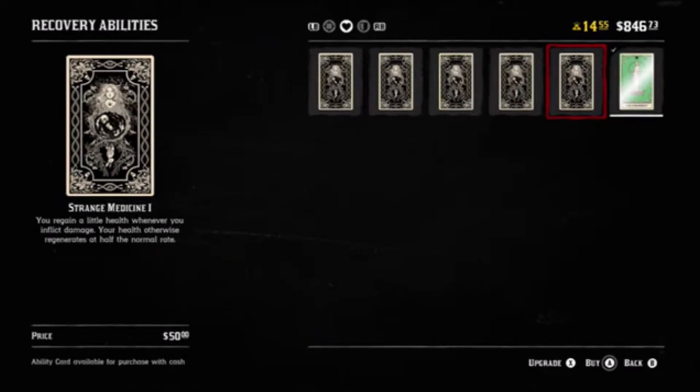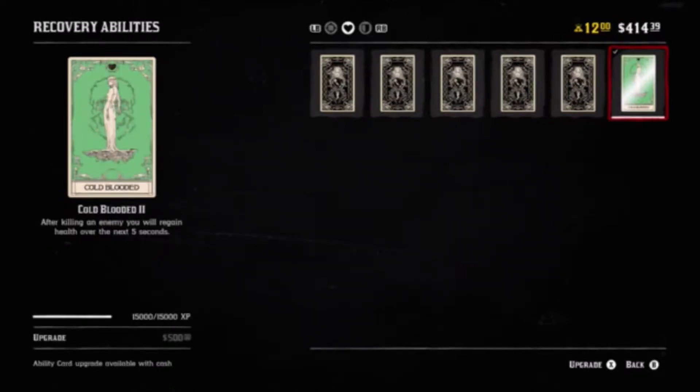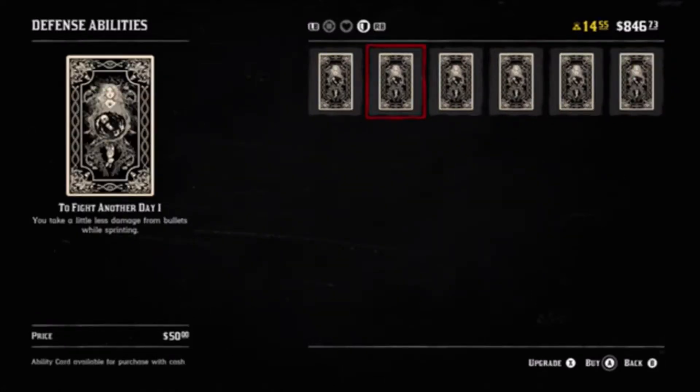You're also going to want to get either the Strange Medicine card or Cold-Blooded. Strange Medicine heals you while you deal damage, and Cold-Blooded gives you health after you kill an enemy — so these are both good recovery cards. You probably also want to think about getting Fight Another Day, which reduces the amount of damage you take while sprinting, and that will help you a lot in PvP.